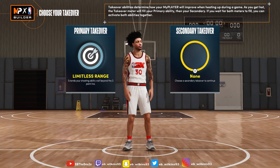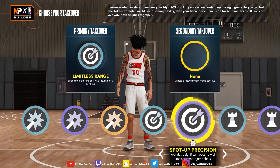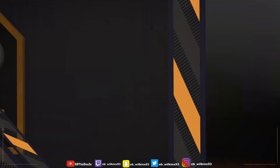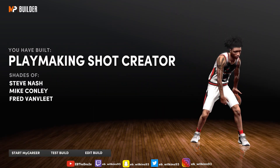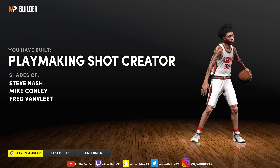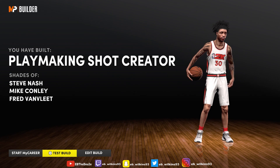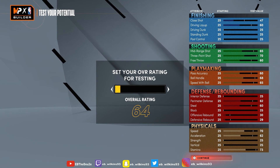Of course we know limitless range. You could go double but we're gonna go spot-up and give him both of those. Now for the player name, it's probably not gonna give us the Steph Curry name. It's crazy — I made a six-foot guard and they gave me the Steph name, but whatever. Now I'm gonna show y'all how to work out the badges and what you should do.